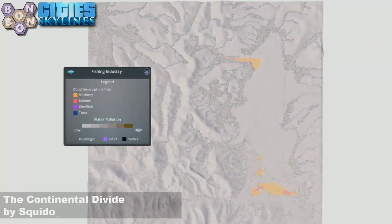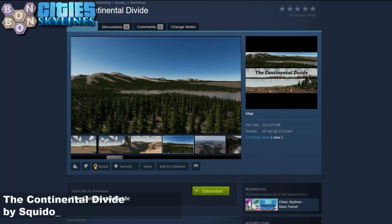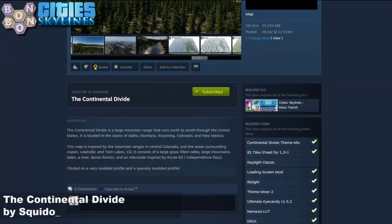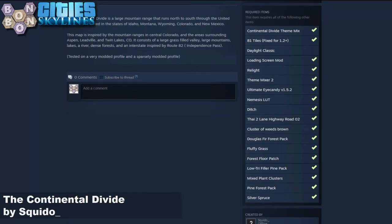If you've got Santa Harbour and you want to do some fishing, it's a bit light on water, but if you want to do a bit of anchovy fishing in those lakes and a bit of salmon, you're okay. Off to the workshop - what do we need? Well, it's a mass transit map. You will need mass transit for this one. There are a few requirements listed.